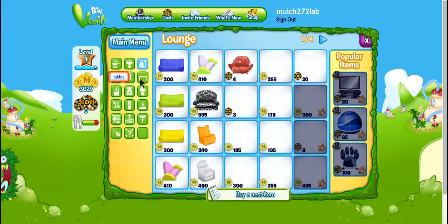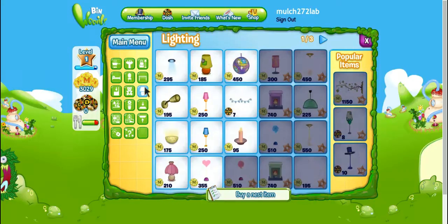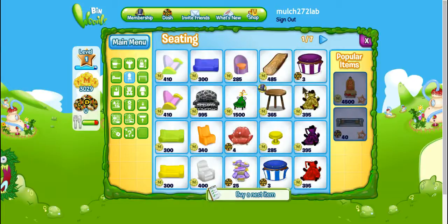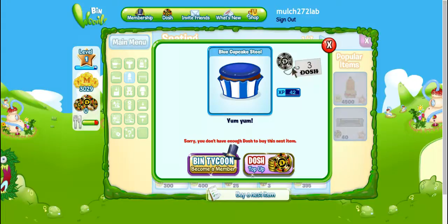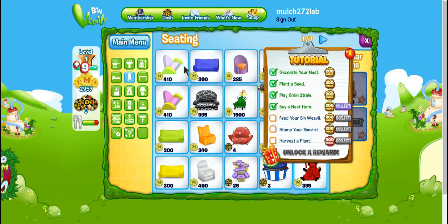There used to be a shop here but it moved. You have options of different item categories and you can click any one you want — I'll click a chair. Items have different prices in mulch. Some cost dosh, which we don't have yet. You can't pay for dosh items with mulch anymore — you used to be able to but can't now. The small chair gives nine XP, so now we can level up.